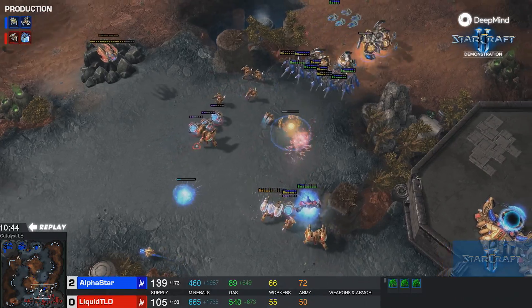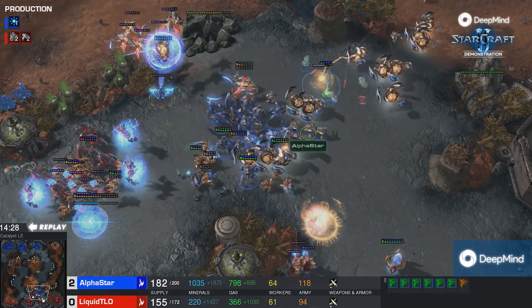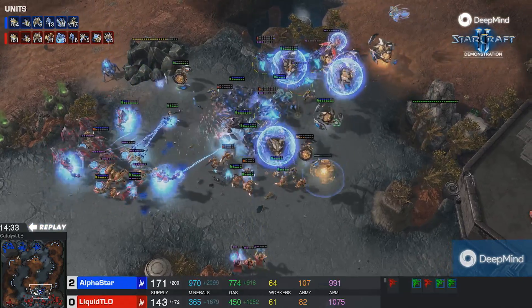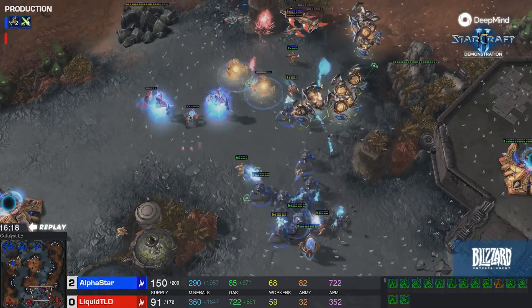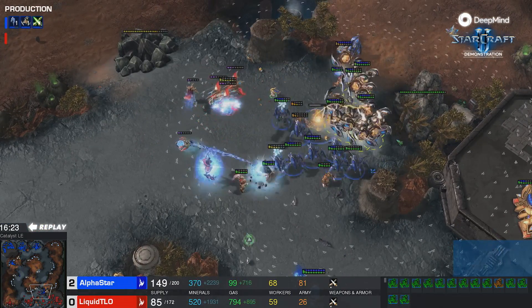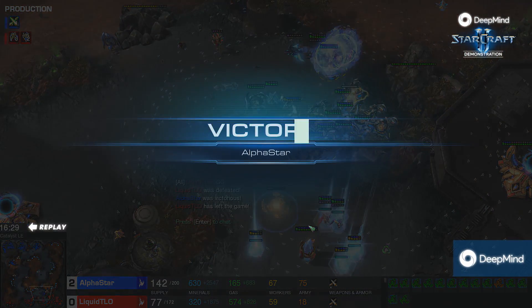AlphaStar is pushing up right now again — just continuous blasts here from the Disruptors. AlphaStar blows up a lot of its own units here. The Phoenix is coming in and lifting up so many of the Disruptors, which will cancel their shots. It feels like AlphaStar is going to be able to take this game. The amount of Disruptors seems like a little too much to deal with — it's not an optimal composition, but the numbers don't lie. GG once again. Well done. Wow, indeed.